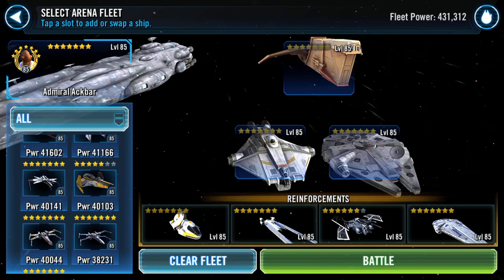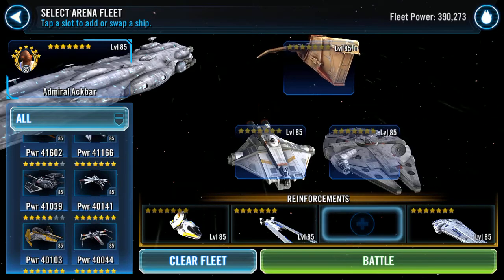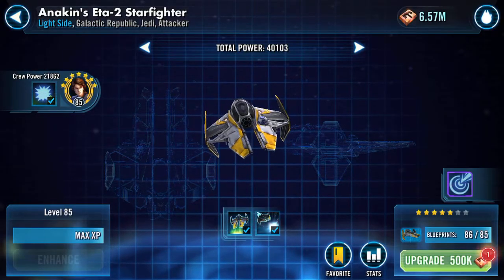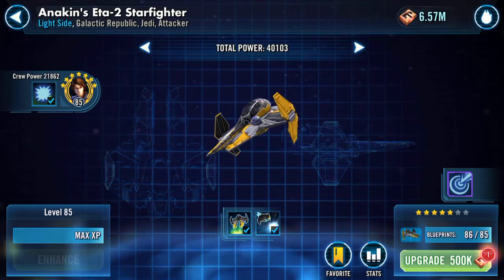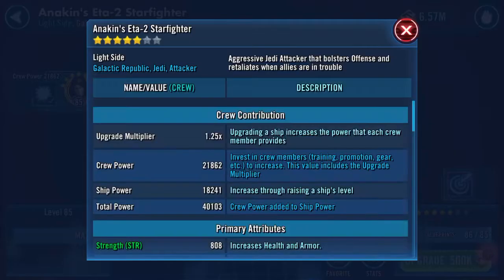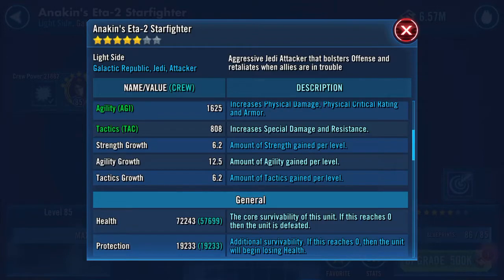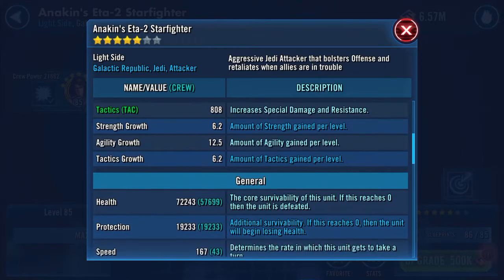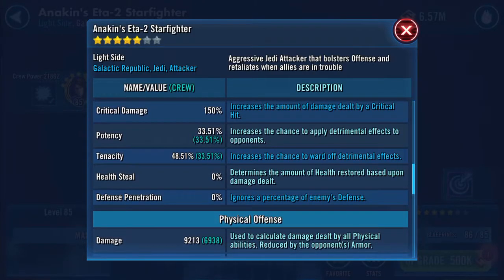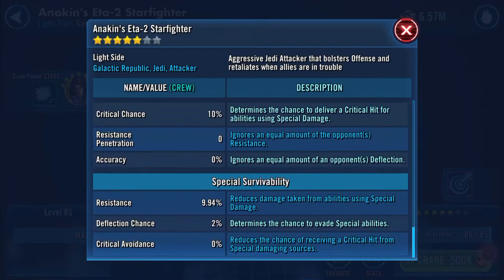But I'm running Rebels other than my Houndstooth. So we're going to drop B-28 out and we're going to bring in Anakin's ETA, which I am so stoked is now farmable. As you can see, I've been patient all day waiting for this. Here's my Starfighter: 72,243 health, 19,233 protection, 167 speed, damage-wise 9,213.